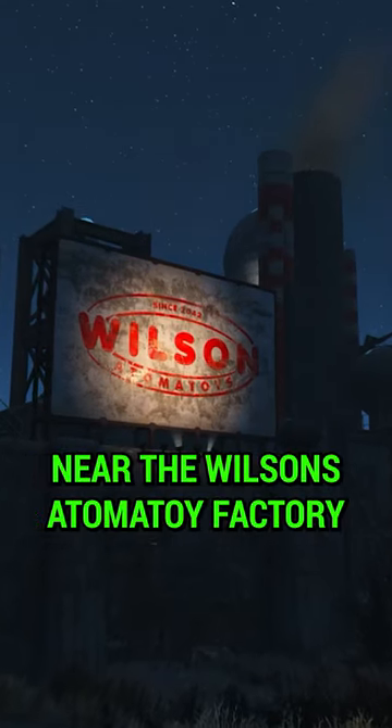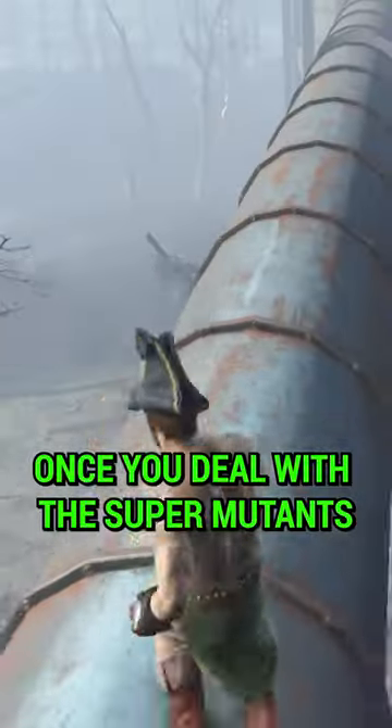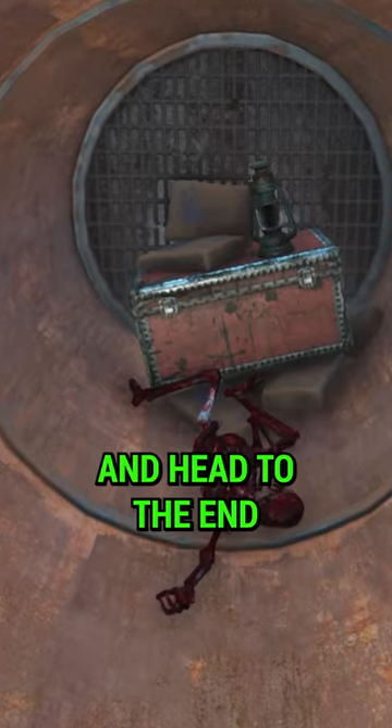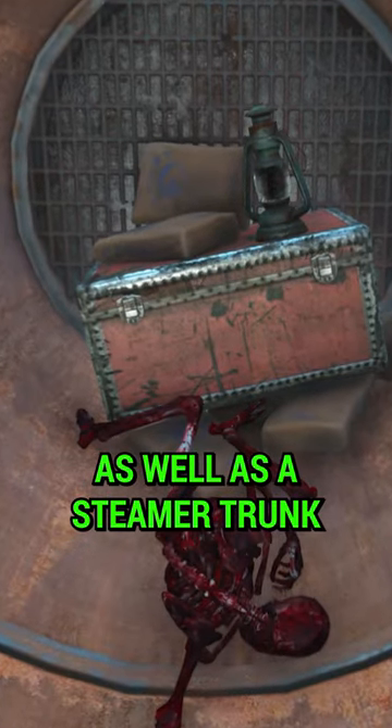The next time you're adventuring near the Wilson's Otomatoi factory, head on up to the roof once you deal with the super mutants and follow this pipeline. There's a little opening and when you drop down and head to the end, you can get yourself quite a few bags of cement as well as a steamer trunk.